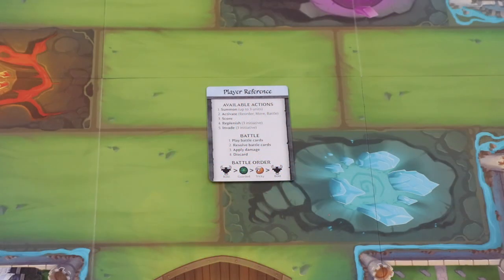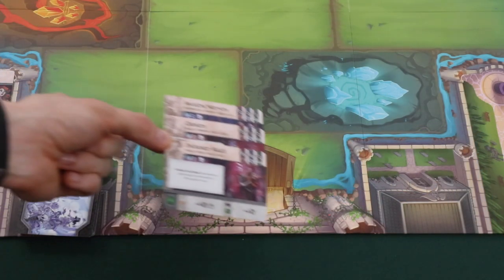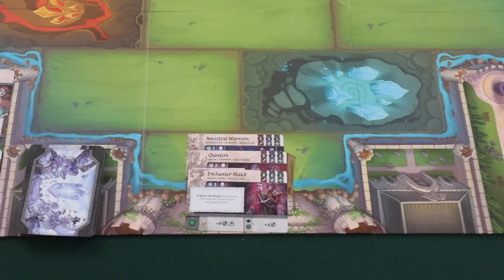There are five actions a player can choose from on their turn. They can take them in any order and use the same one multiple times. The first of these actions is to summon. To summon units, choose up to three unit cards from your hand. Pay the summon cost for each unit by moving the initiative marker and then place those units in your home zone.